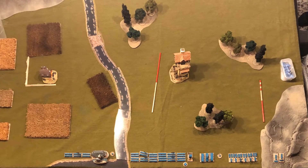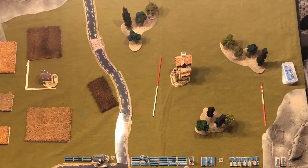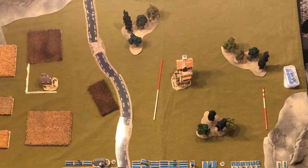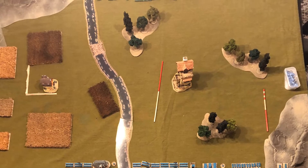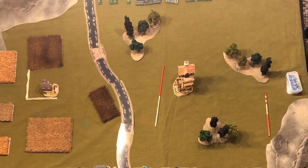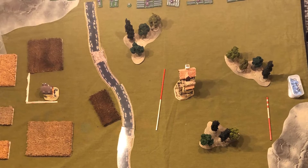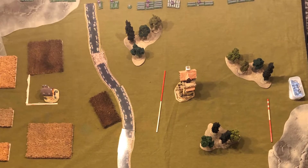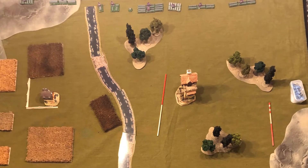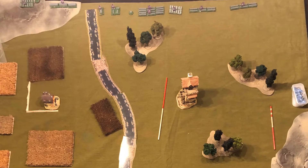We'll now take a look at the battlefield. A central river cuts the battlefield in half with two crossing points. On the right-hand side there are several woods giving defended positions to infantry, a building that blocks line of sight, and a hill in the corner providing additional line of sight bonuses or a defended position against charging enemies. On the left-hand side are several broken ground fields, some defended positions with fences, a building to block line of sight, and another hill.